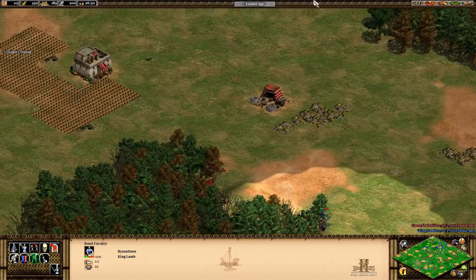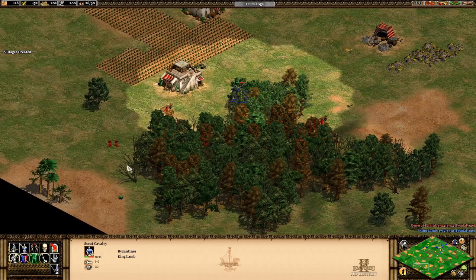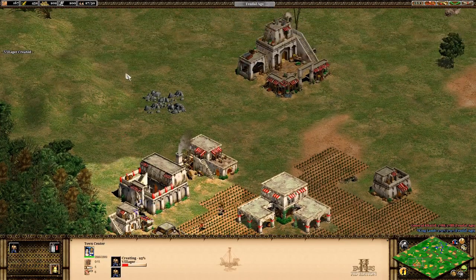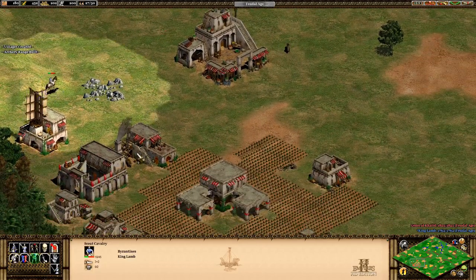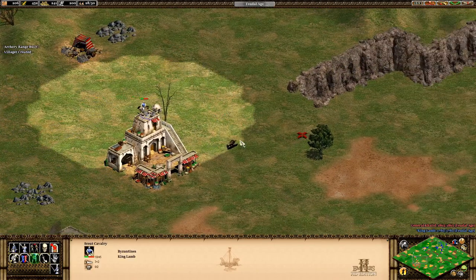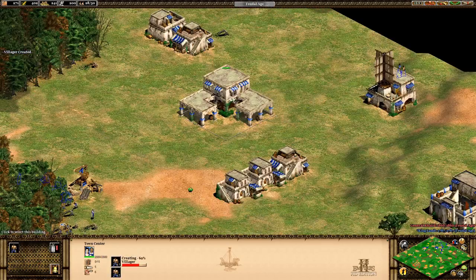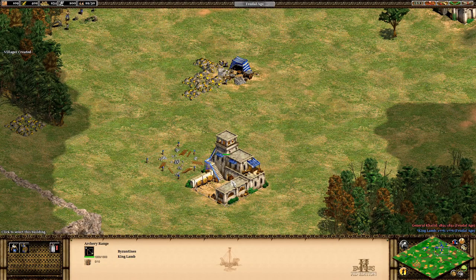I can see his gold deposit - his town is probably over there. He already has a market. He just built a barracks so that might be his first one - he might not have units for a while. He has a blacksmith so he could be upgrading. He didn't get any of his boar. I also have a mining camp with no one mining, so I'll fix that.